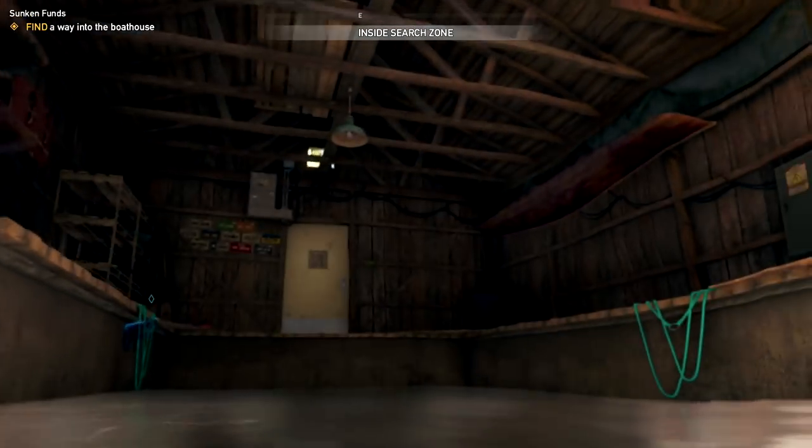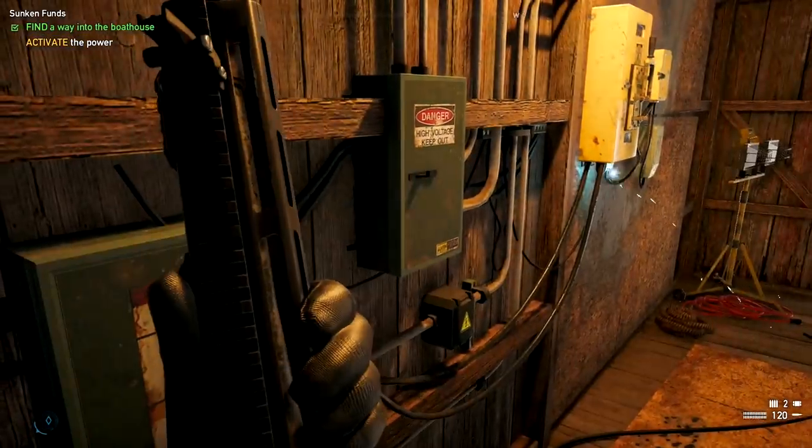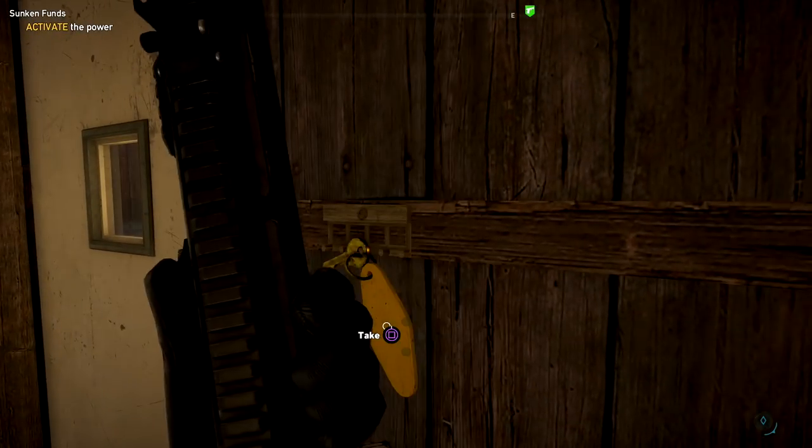What you have to do is jump into the lake and then climb up. I'm going to show you exactly where the key is so you can unlock the door. The key is right there.